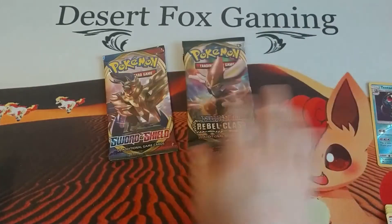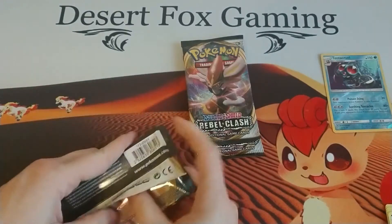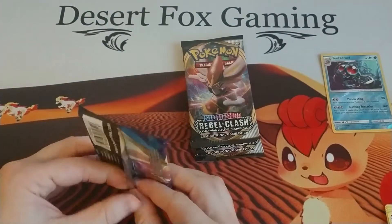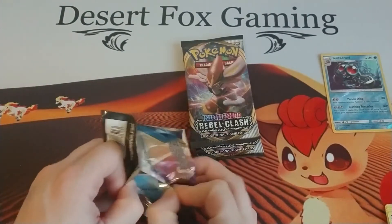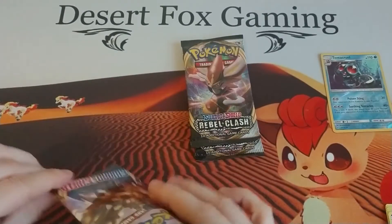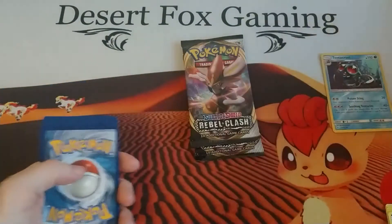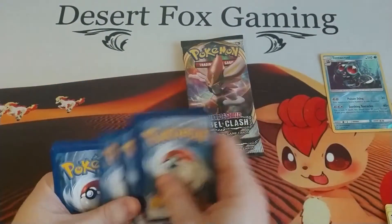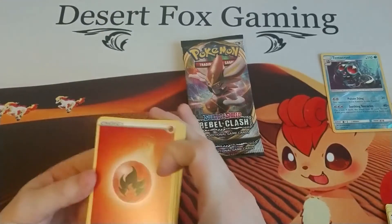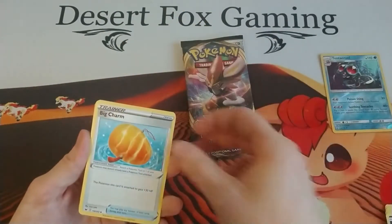Let's move on to the Sword and Shield base set pack — I only have one of these packs. I still need to make a list to keep track of what sets are coming in and going out. We have a Fire Energy and a Big Charm.